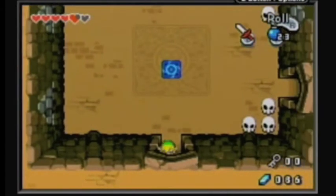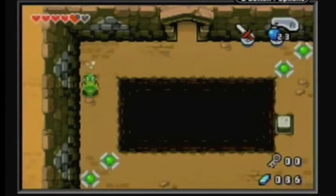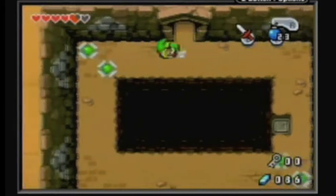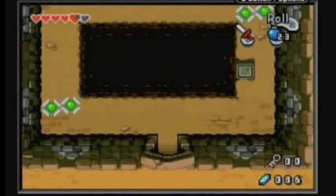I believe we're about to get our item in a second. No, we got some little spiny traps. All you gotta do is just run with them and they'll never get you. I've never had them get me. Never. Well, maybe one — I was stupid, but...